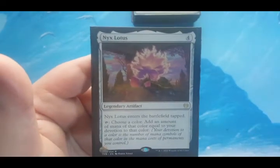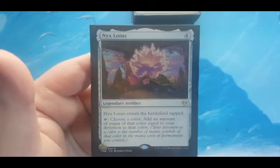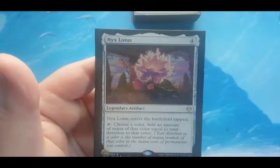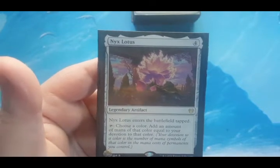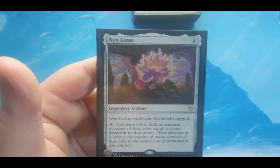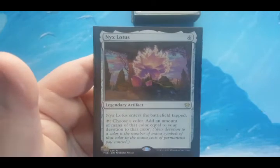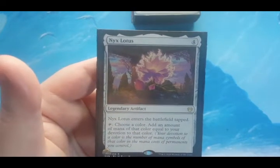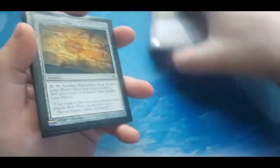I went with Nyx Lotus for this deck. I would normally go with Nyx Lotus for black, green, or white only in mono-color decks because it's based on devotion. It enters tapped for four, then choose a color and add mana of that color equal to your devotion to that color. I would not use it for red or blue since those are usually spell-slinger styles, not permanents on the board — and this deck is heavy with permanents, so Nyx Lotus is a great fit.